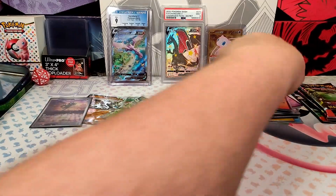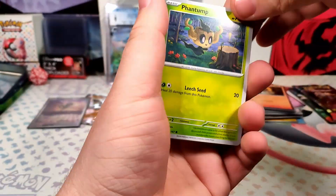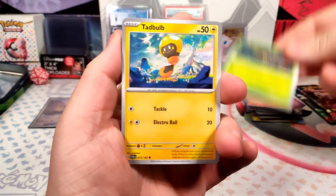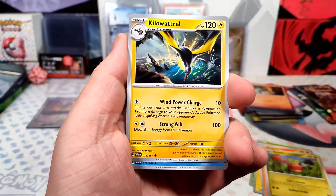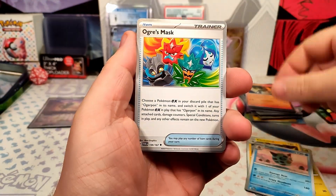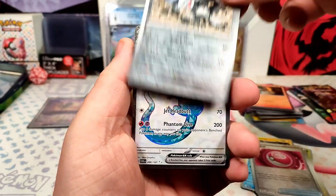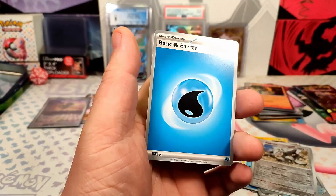We got three more packs, y'all. Pack: Phantom, Tadbulb, Slugma, Applin, Kilowattrel — that's actually a pretty badass looking card there, y'all — Glalie, Loveball, Aggron, Dragapult EX Full Art, Water Energy.